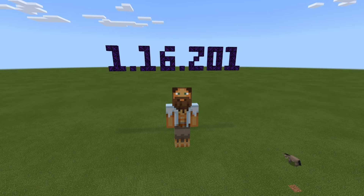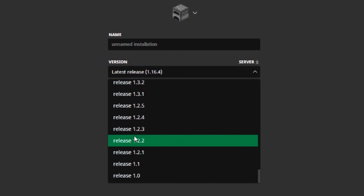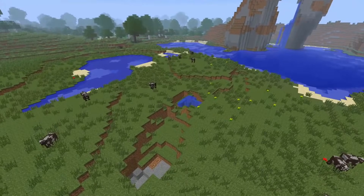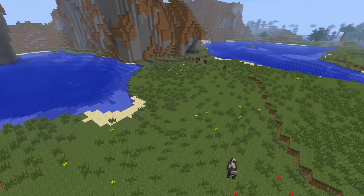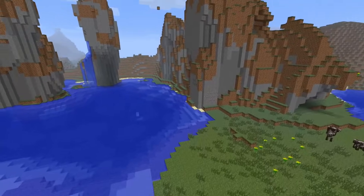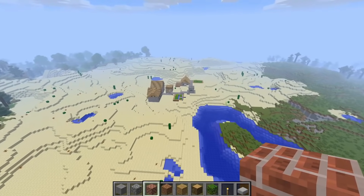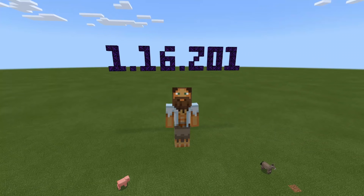One of those differences on the Java Edition is that you can easily go back between updates. So for example, if I was curious to see what the first ever edition of Minecraft looked like on Java, I could simply do that — there would be no Nether, pretty much nothing — but I have the option. Whereas on Bedrock, right now you'll be stuck on the 1.16.201 update.